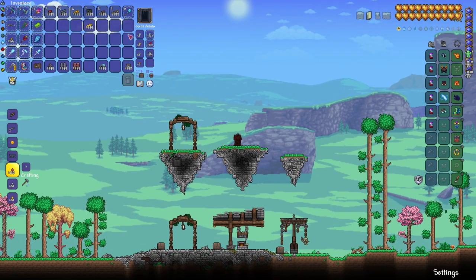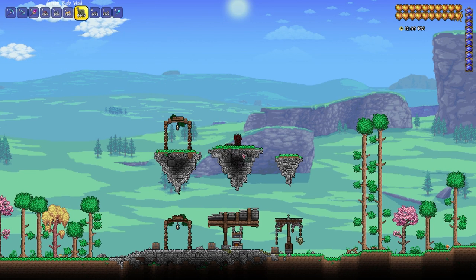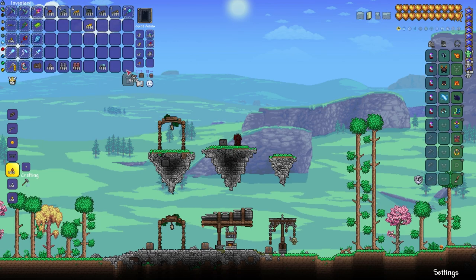We're going to start by grabbing some green slab wall and we're just going to place one like that. Then we're going to grab some rich mahogany fence — just going to place one there. And we're going to grab some ebonwood fence and we're just going to place this up like this.